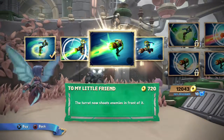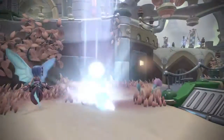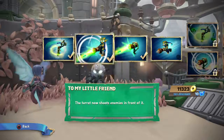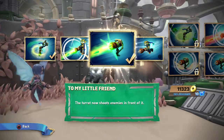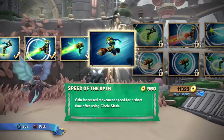The turret now shoots enemies in front of it — it didn't before. So if enemies are in front of you, it will zero in on them. Never knew that.